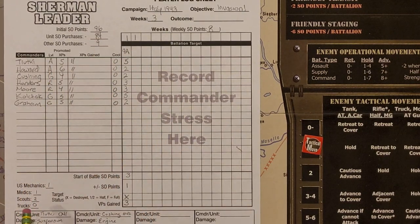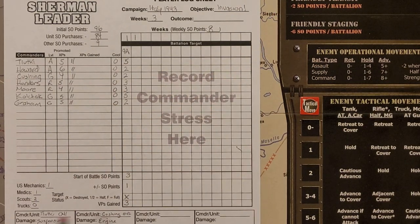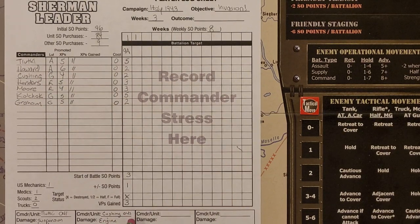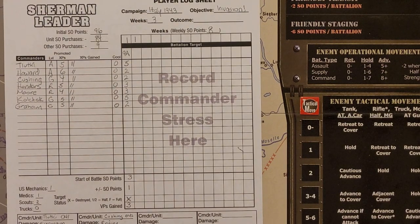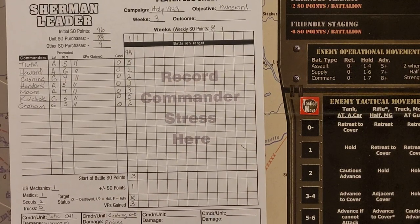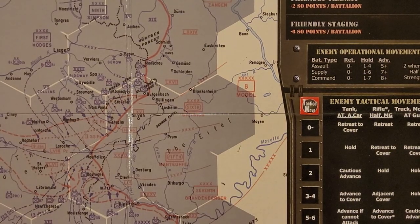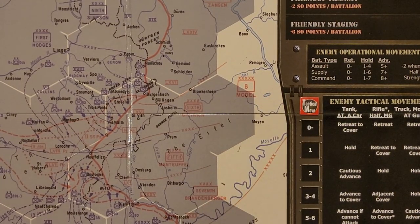At the bottom here we have one mechanic, one medic, two scouts that I purchased. This is the unit we're attacking next — 5A, at the front. I need to write down that Ty Lutki's 041 Sherman has suspension and hull damage, and Cushing's 042 Sherman has engine damage. Those will need to be taken care of with my mechanic, and I can spend SO to repair the engine problem. Now we will get ready for our second battle of the week, taking on 5A — our mixed combat force: two tanks, two half tracks, four rifles, two anti-tank, two machine guns, two mortars.